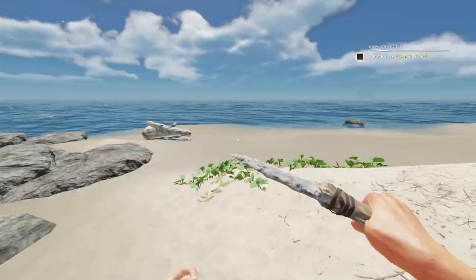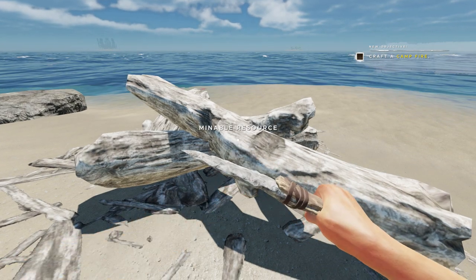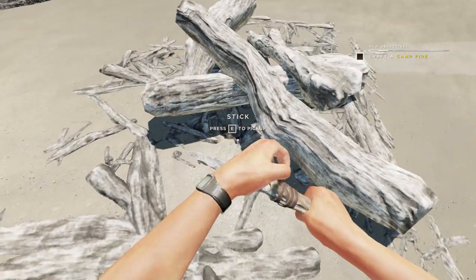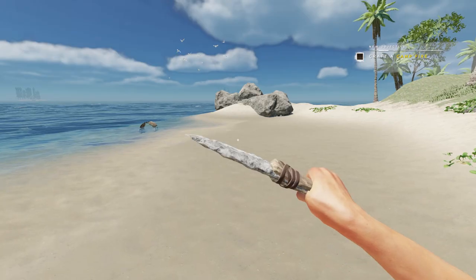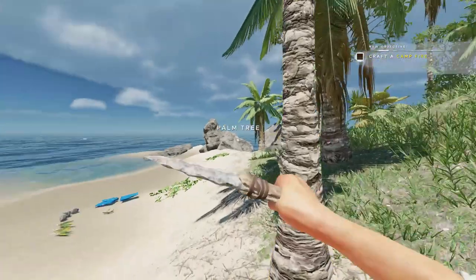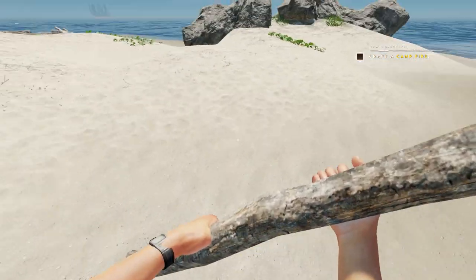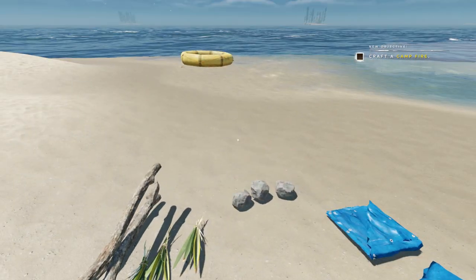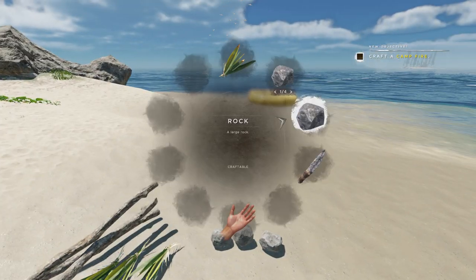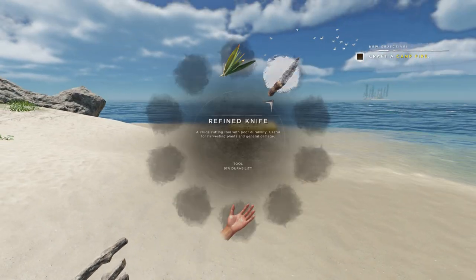There's some old driftwood over here - now it says 'mineable resource'. That's new - I don't remember this being a mineable resource before, it was just something you could collect. Now you get sticks from it, cool! I think we have all the ingredients to get started on a campfire. Let's make a campfire first, drop all our goodies on the beach and take stock of what we have.